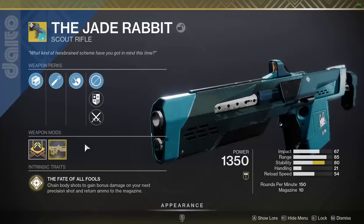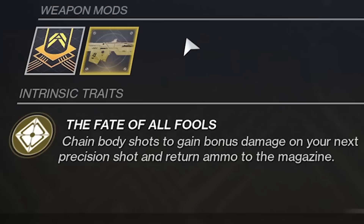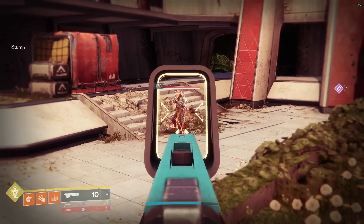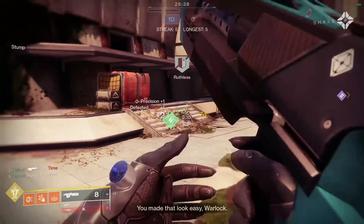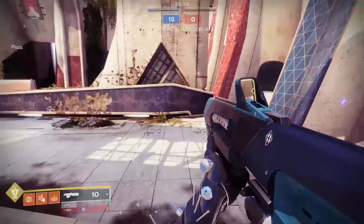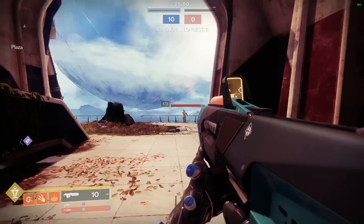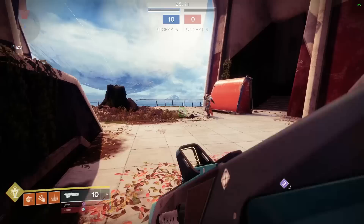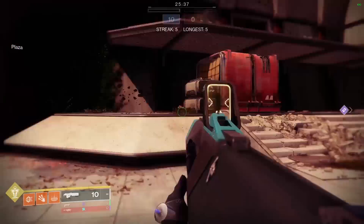Here's one of the things that Jade Rabbit brings to the table that makes it a little bit more unique — the exotic perk, Fate of All Fools: chain body shots to gain bonus damage on your next precision shot and return ammo to the mag. Here's where things start to get stupid. In a perfect world, after hitting one body shot, one of your following headshots will jump up from 74 to 79 damage, giving you 196 damage total. With just one powered-up Jade headshot, you are now able to 1 body shot, 2 headshot kill anyone at 7 resilience and below. However, I've learned that very frequently the exotic perk will not proc at all — even with doing the exact same body-head-head combo, the extra damage may just not happen and you'll get the regular 43, 74, 74.